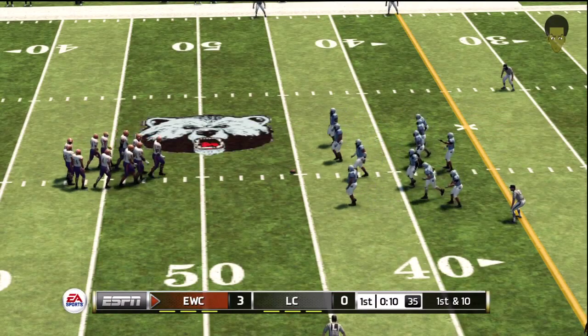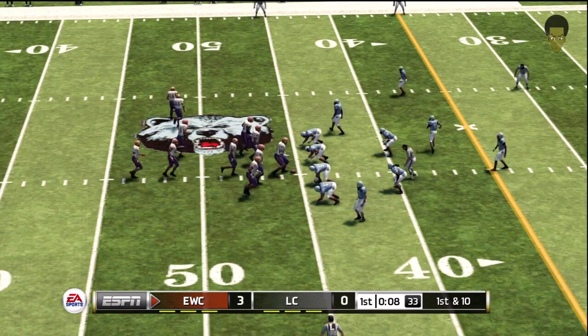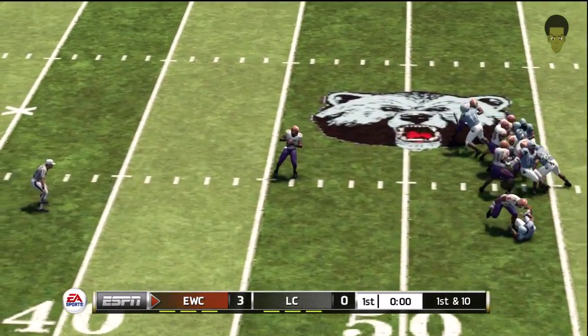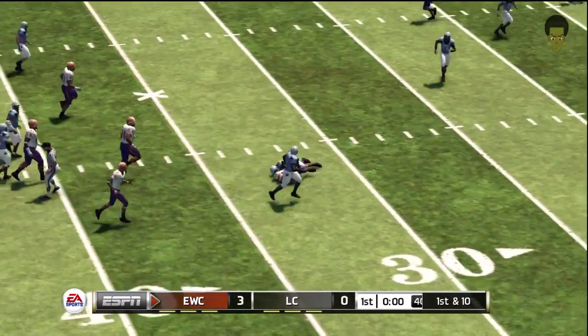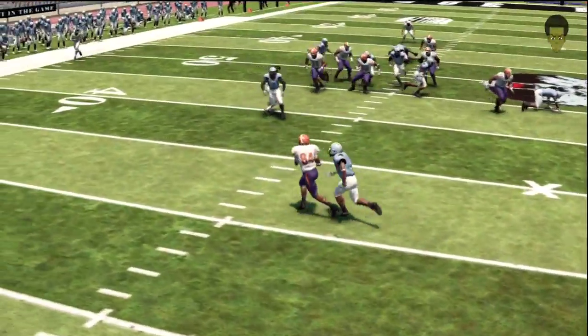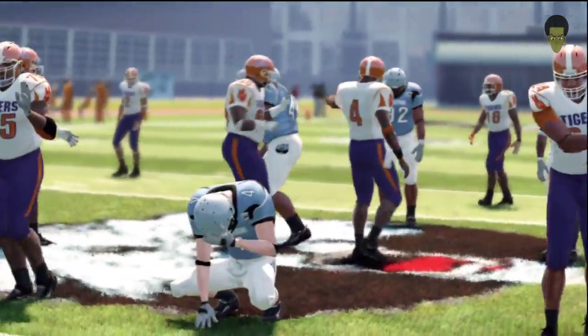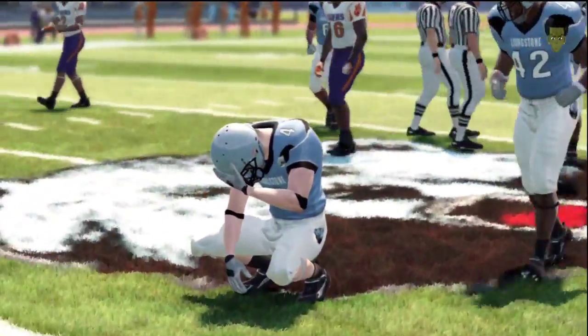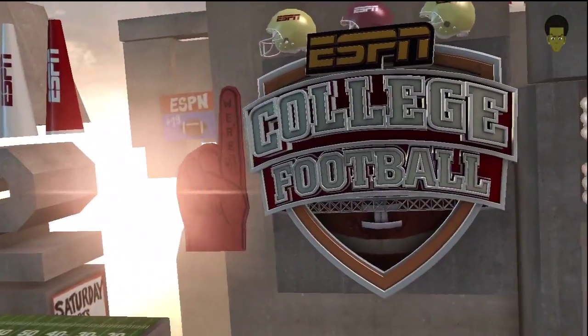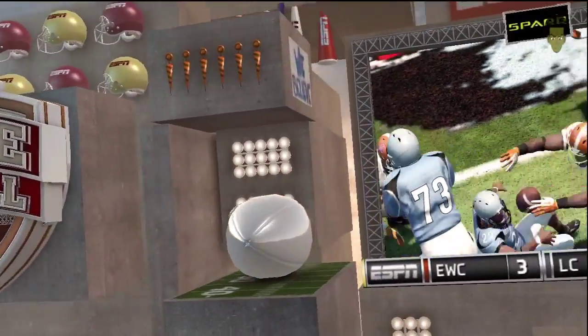From the 45 yard line, first down. They'll throw on first down — great concentration and a nice pick up there. The defense gambled a bit and came with the blitz, and the quarterback showed tremendous poise by making a good read and delivered a nice ball to the open man. This game's already shaping up to be a good one as we head to the second quarter. The Tigers with a three-point lead.